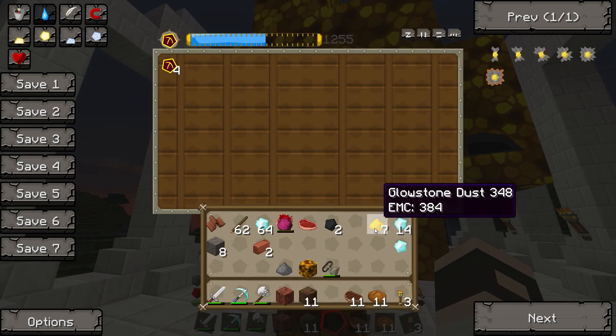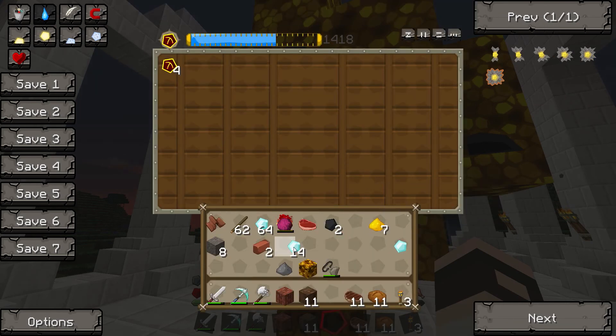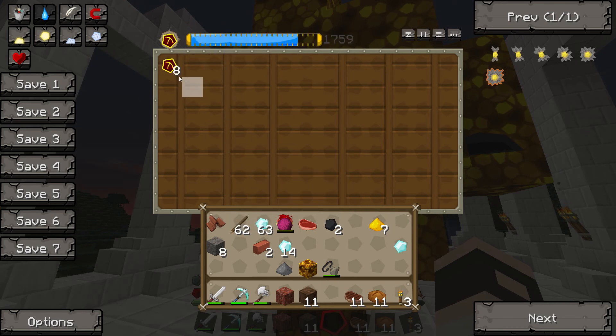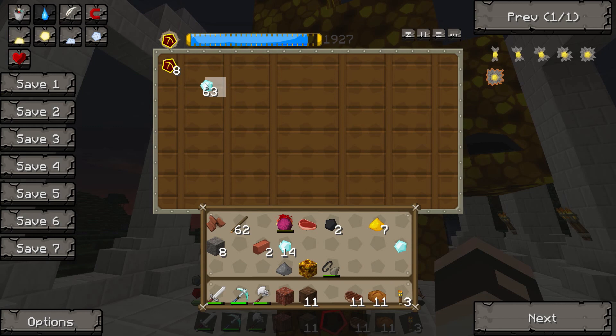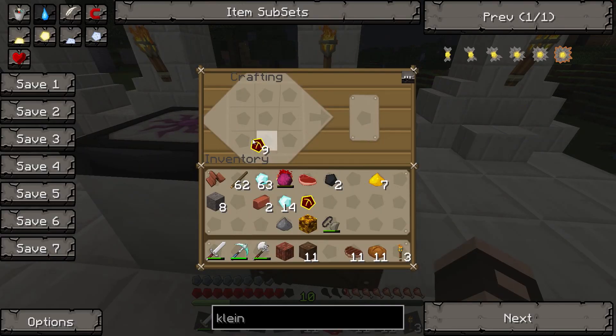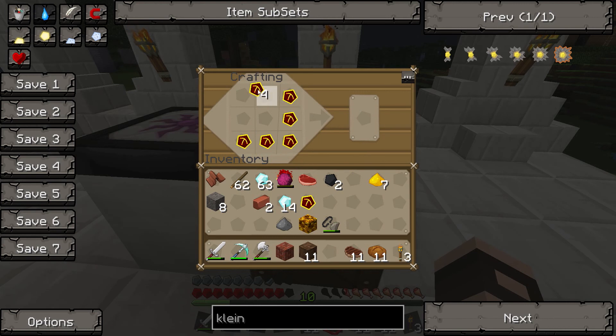Eight Möbius fuel and one diamond. Are they worth as much as a diamond? No, they're not. Oh, there we go. Eight Möbius fuel. Oh Christ, he's listening to Boney M now. I don't even know who Boney M is. You know, Ra Ra Rasputin.